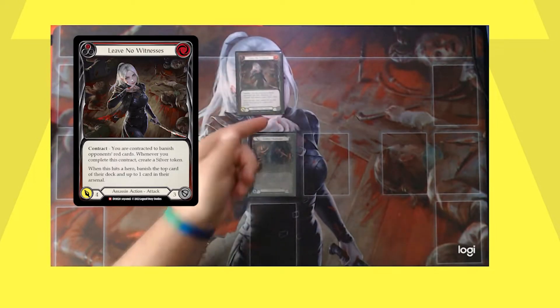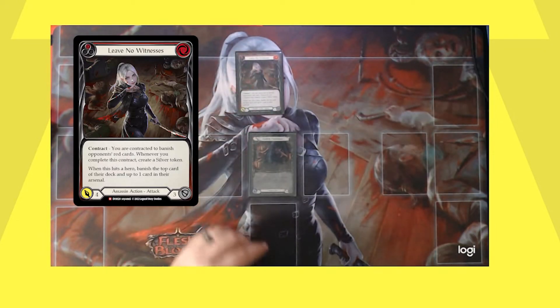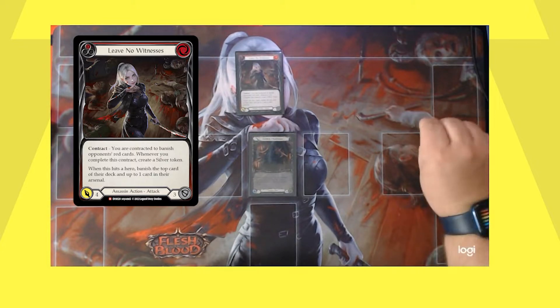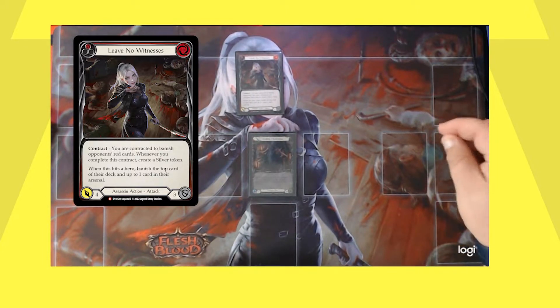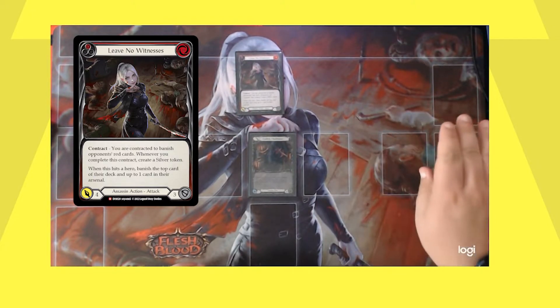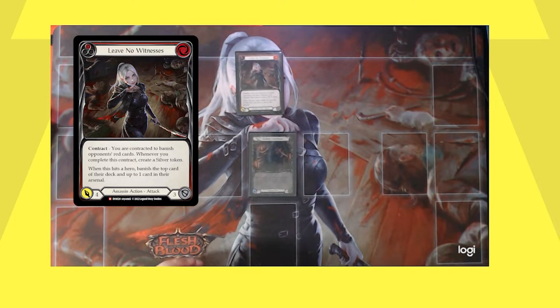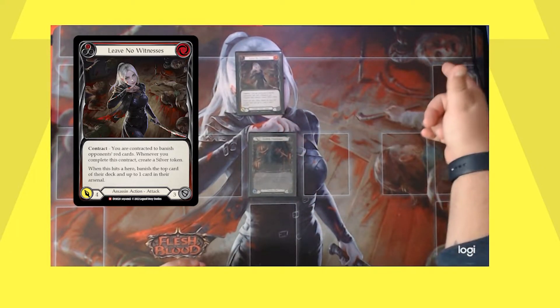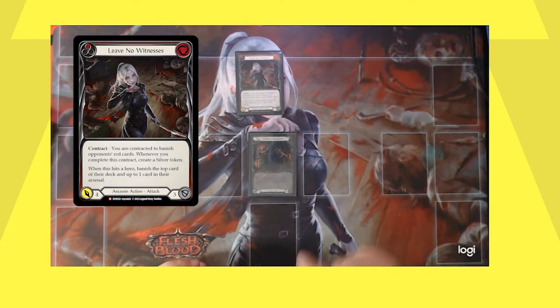When you play this card from your hand, you will trigger Arachne Huntsman. You will play this card and then look at the top card of your opponent's deck, then decide whether or not you keep it on top or move it to the bottom. If you keep it on top, the expectation is that when you hit, you'll banish that card from the top. If the condition is met and that card is a red card, you will generate one silver token.